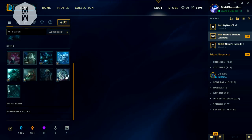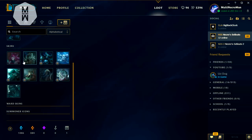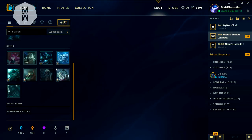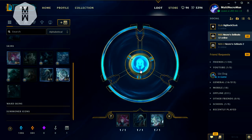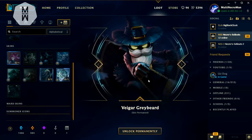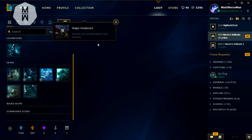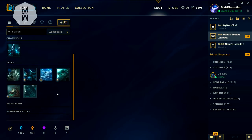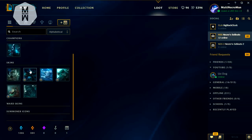Let's go ahead and start the re-rolls, because that's the most we can get out of this opening. We didn't get any cool skin worth unlocking directly. The only decent ones are maybe the Ahri skin and the Sultan Tryndamere, but they're not that great either. So I'm going to re-roll the nicer skins first. We got Veigar Greybeard as a permanent — I think that skin costs around 520 RP, which is way worse than what we had.